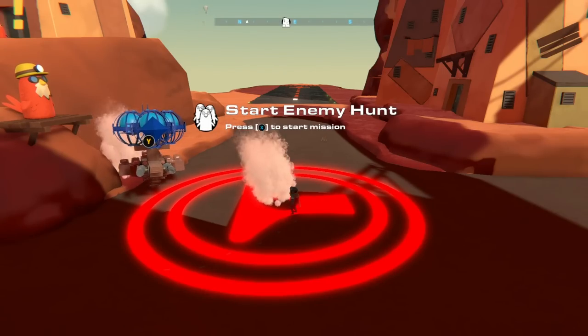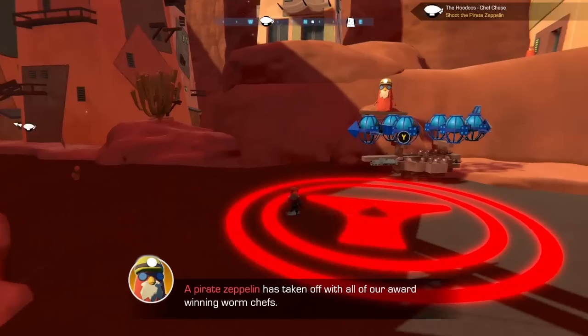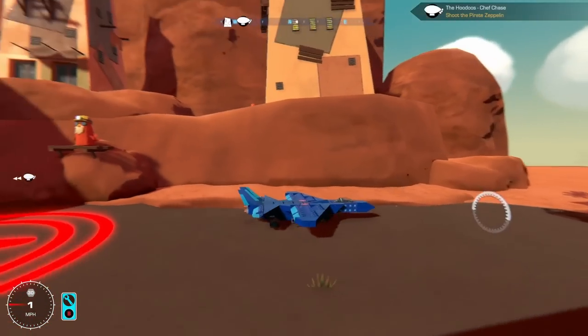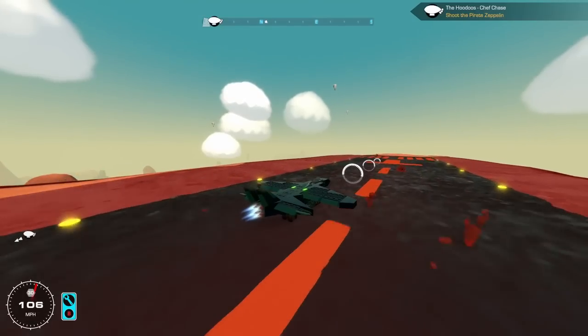Alright, next job. Enemy hunt. Chief chase. Shoot down the pirate zeppelin. A pirate zeppelin has taken off with all our award-winning worms. Shoot it down so we can get grilled worms back on the menu. Alright, we have our next mission briefing — take down the giant blimp. Let's go.